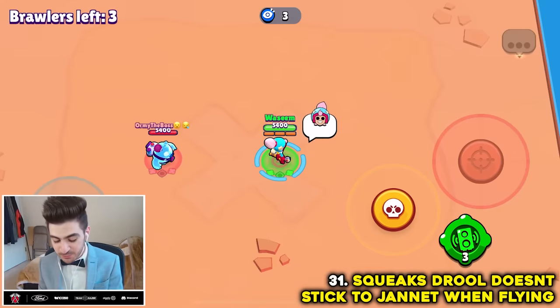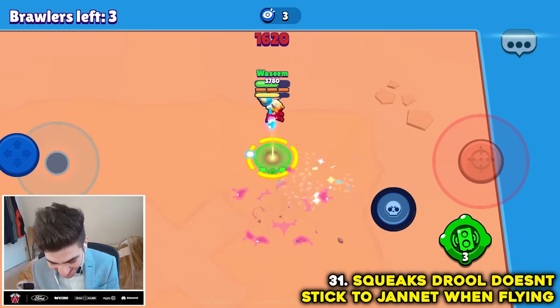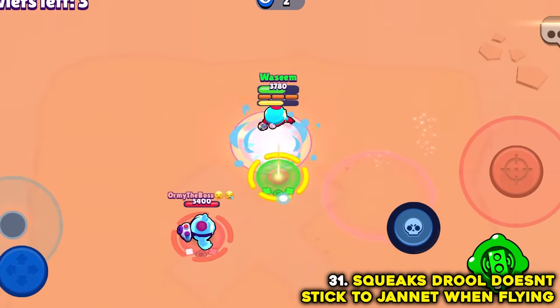Apparently Squeak's drool does not stick to Janet when she's in the air. It actually does — that's like the only attack I've ever seen actually go up in height. Myth busted.